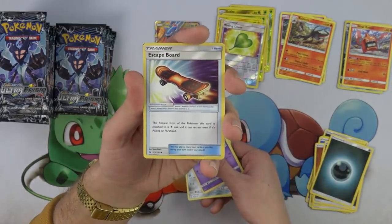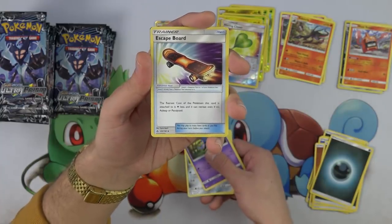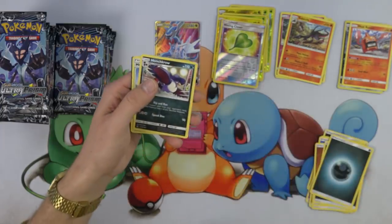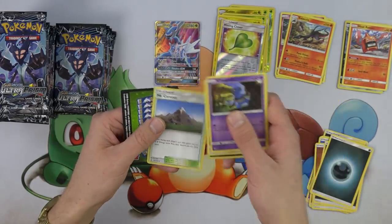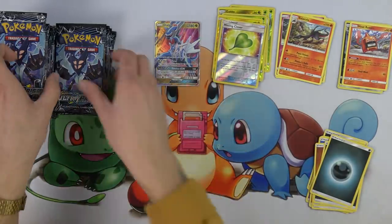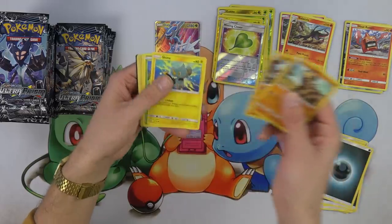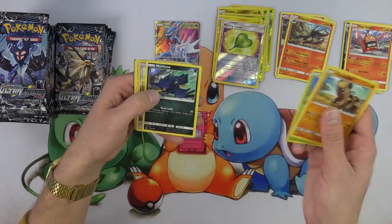Escape Board! I love this card — I am actually going to take this. The retreat cost of the Pokemon this card's attached to is one colorless less, and it can retreat even if it's asleep or paralyzed. And Mount Cornet! We're taking that boy too, because we're building that Magnezone deck. In some very select decks, Escape Board would be better than Floatstone.